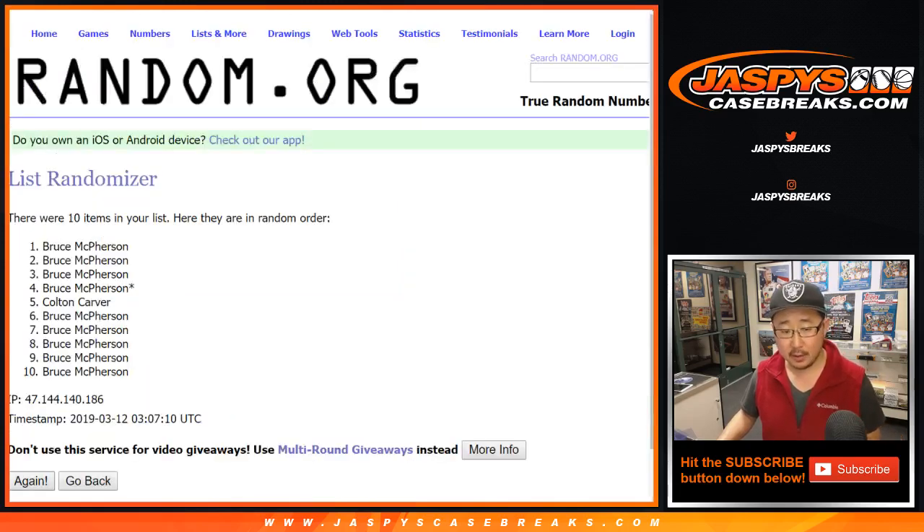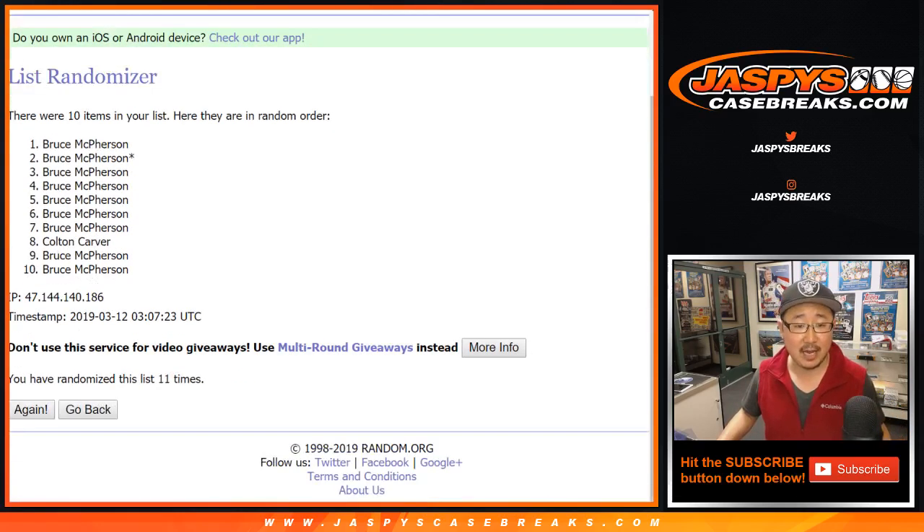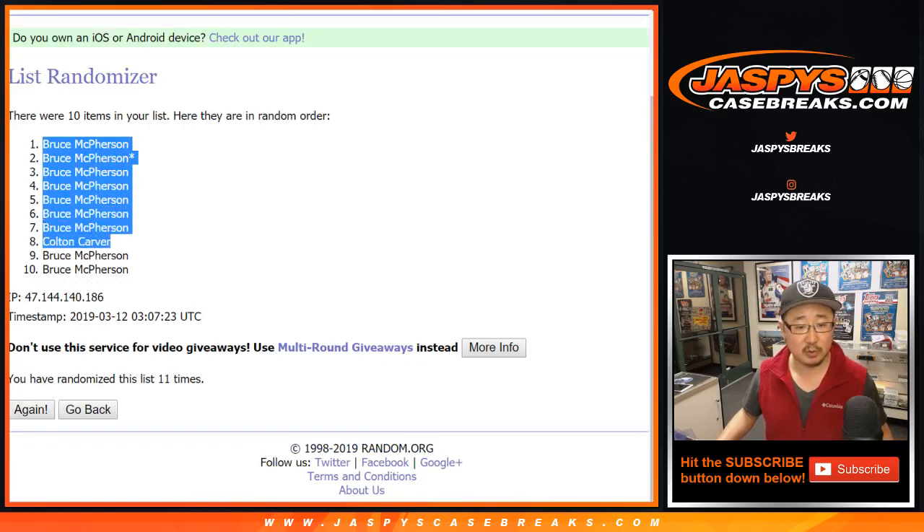Your names first — randomizing one through 11 times. After 11 times: Bruce, Bruce, Bruce, Bruce, Bruce, Bruce, Bruce, Colton, Bruce, Bruce.